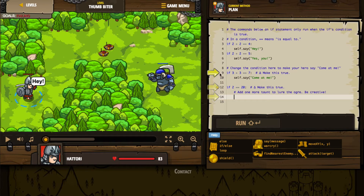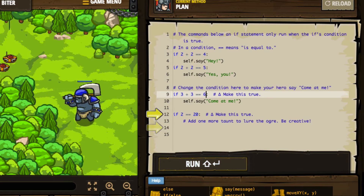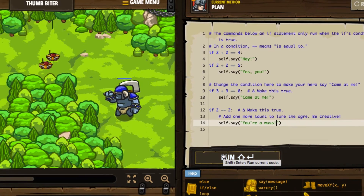I need to lure the ogre to his doom, it says. There's a lot of code that's already written for us here — I'm not 100% sure what it does, but we can go ahead and run it. We do have arrows here that suggest we need to look something over. Let's take a look at the yellow arrow pointing at line nine. It says change the condition here to make your hero say 'come at me.' It says if three plus three is equal to seven — we need to make that true by making that arithmetic correct, so we'll say 'come at me.' If two equals 20, add one more taunt to lure the ogre — be creative. So if two, we'll say equals two, and then we'll say 'you're a wuss.' Let's go ahead and press run and see what that does.